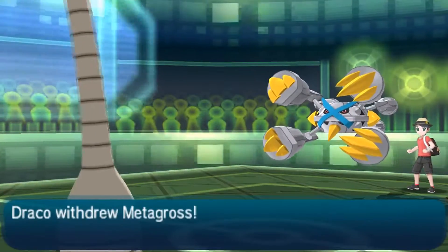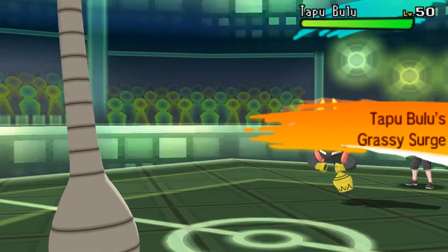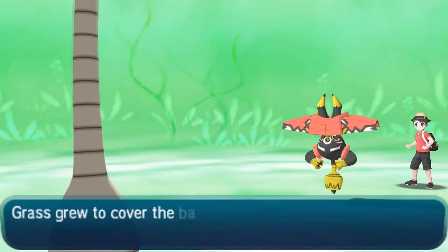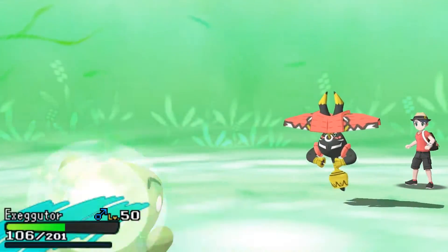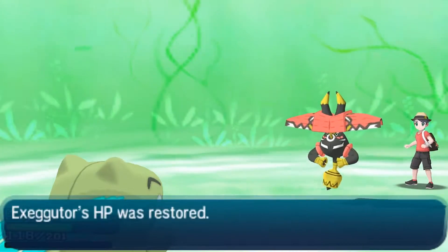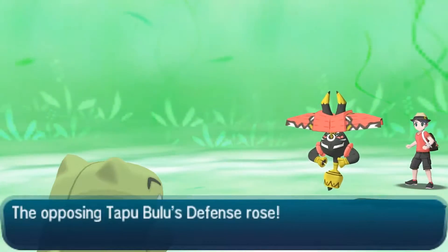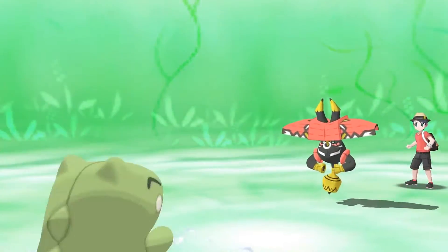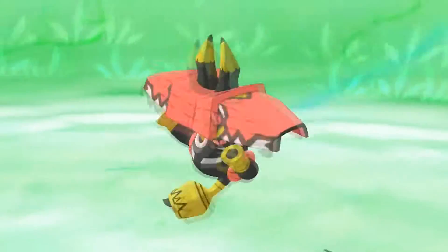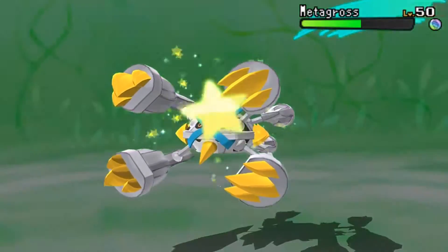He brings in Tapu Bulu, figuring that since we're both Grass but I have the Dragon-type attributes and he has Fairy, that I can't do anything. So he's gonna try to set up on me. But dude, you're forgetting one small thing — I got Sludge Bomb! Get that thing out of here! Oh man, so I get up a free Substitute — that's pretty cool.